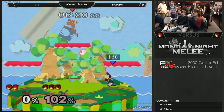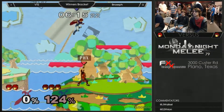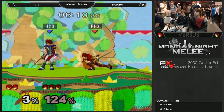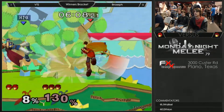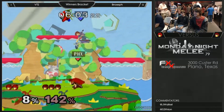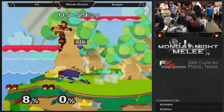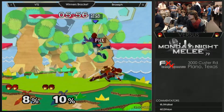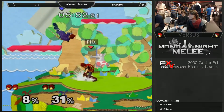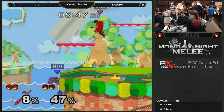That upward swing on double-edged dance will definitely chop through shields if you hold it. Roy's out-of-shield options are relatively slow — most of his aerials going on the way up aren't particularly good. Down B is one that will shut down some things, but if you whiff it, you can die. Just eat that forward smash.